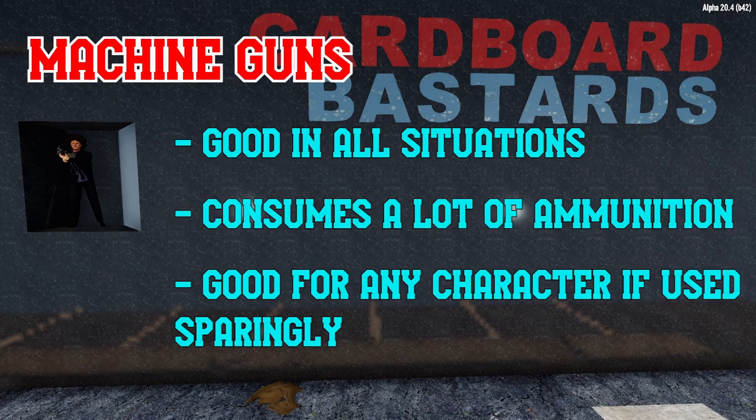Machine guns are essentially the most reliable weapon in the game when dealing with large groups of zombies. Their reload times are reasonable for the amount of bullets they hold, and their ability to dish out pain is only beaten by weapons with severe weaknesses, such as shotguns demanding you be close to your target, or explosives that might kill you just as quickly as your target. If you're not committing your 7.62 ammunition to anything else, carrying a machine gun is an effective use of inventory space for any player when Horde Night rolls around.